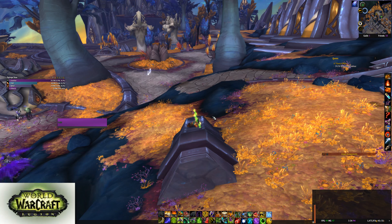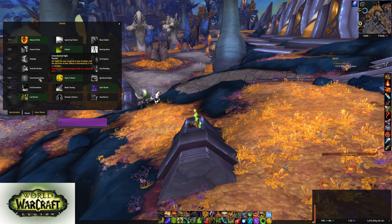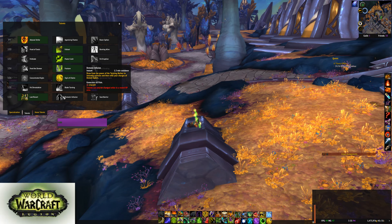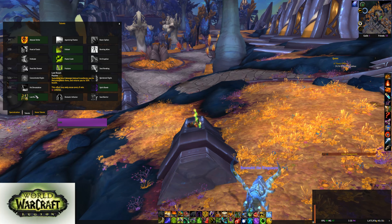Talents wise: Abyssal Strike, Fallout, Flame Crash, Fracture, Concentrated Sigils — probably on Mythic I'm going to use Sigil of Chains, but for Heroic just nuke them down with Concentrated Sigils. Spear Bomb, and then the last talent doesn't really matter because I've never come close to dying. Last Resort probably, because why not?